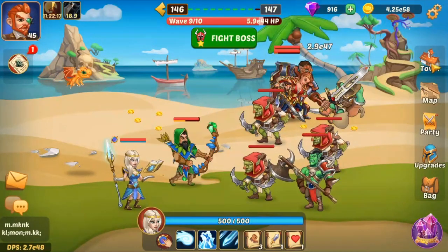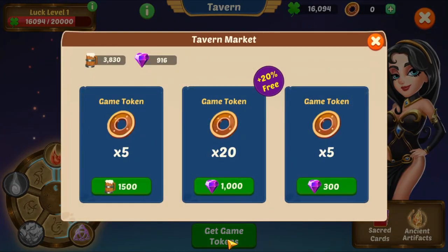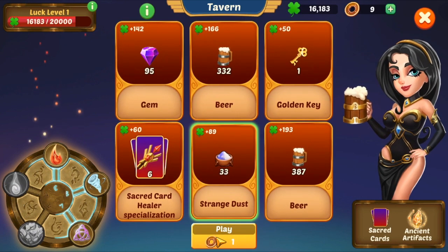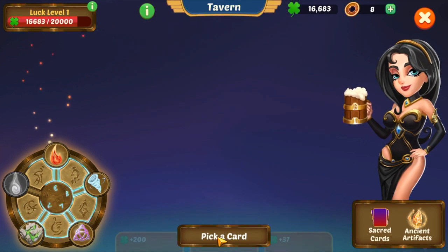If you reach a certain level, you'll be able to open the Tavern and the Tavern market to get game tokens. You'll get beers — nothing wrong with beers in this game. You get enough game tokens and then you can play poker.